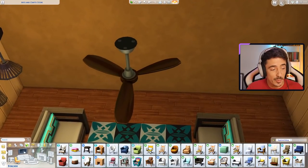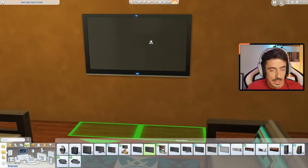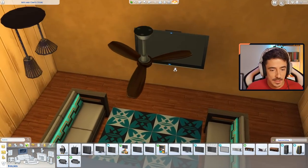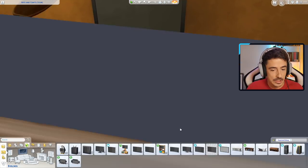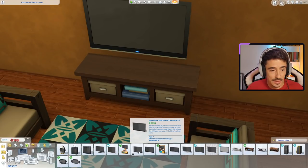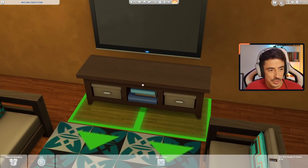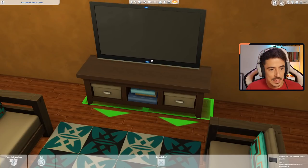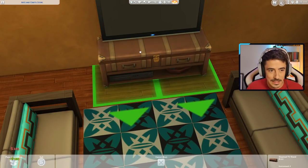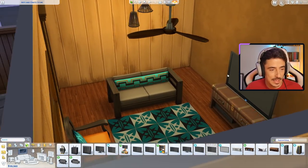Maybe getting a rocking chair in here for granny as well - we'll just do this armchair, I think that's fine for gran. TV - we'll put a TV in the room, a nice flat screen on the wall. Bloody hell, two and a half thousand simoleons - they're so bloody expensive, the TVs. I always forget about this object here as well. I think that one would suit in here a little bit better actually, so yeah, we'll do that. They're both the same price, we're not missing out.